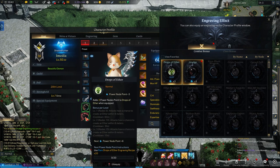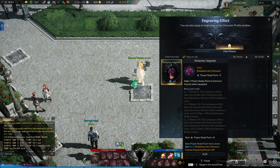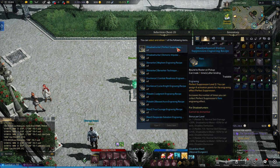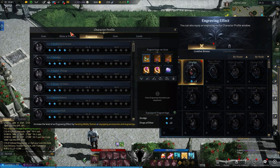As you can guess, damage boost and utility buff engravings are universal effects, while your class engravings are going to be specific to your class. For instance, as a Shadowhunter, I can choose between Demonic Impulse or Perfect Suppression engravings. The class engraving you choose mostly depends on your playstyle, and depending on the class engraving you choose to focus on, you'll want to pick other engravings based around that class build.